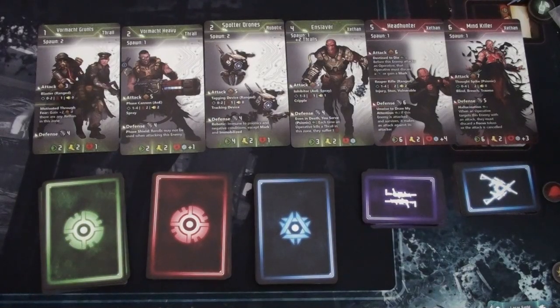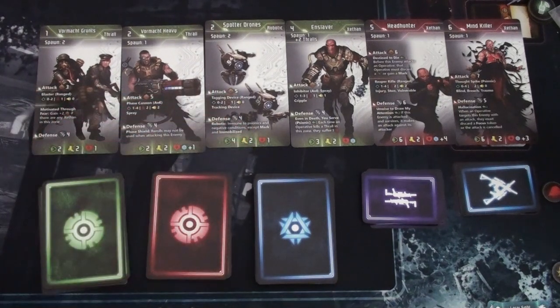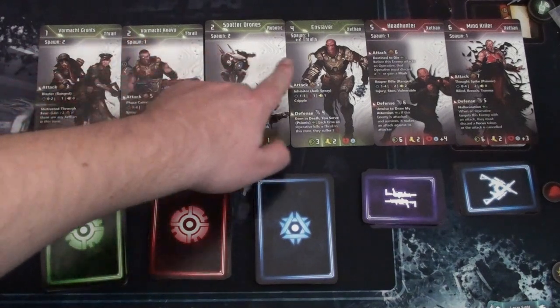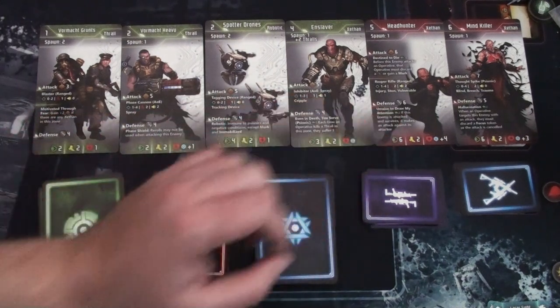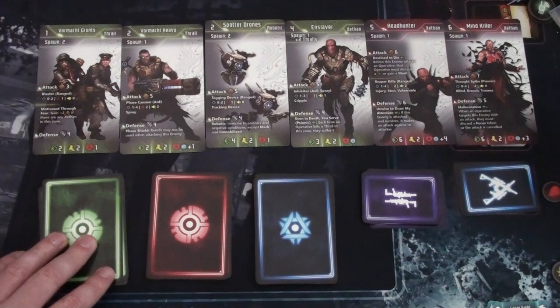Let's start setup by creating the enemy display. The enemy display consists of large cards detailing the stats of the enemies you'll be facing in the current mission. Grab them all out and lay them in initiative order — initiative appears in the top left corner, starting with the lowest and moving to the highest. Green enemies are regular, red ones are elite.